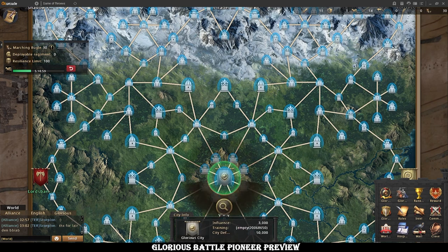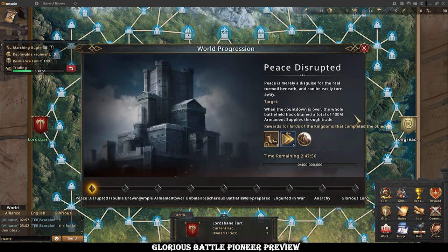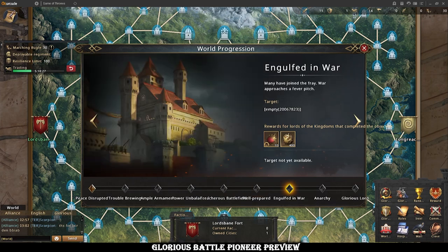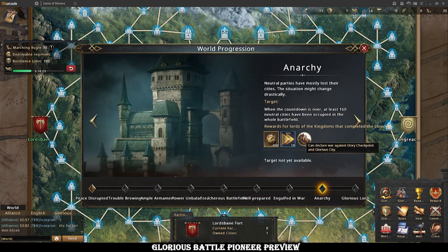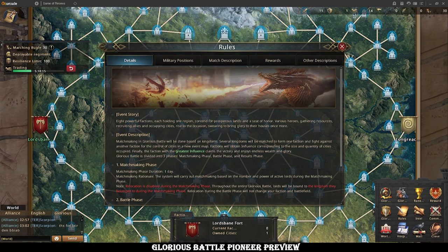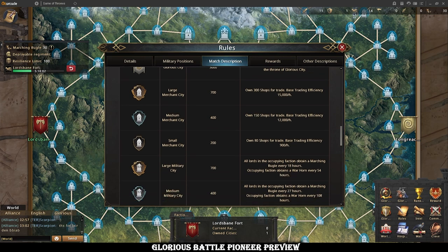The only thing that surpasses that is this big building in the middle, which I think is fairly time-gated in terms of access to it if you look at the world progression. It makes it seem as if you can obtain the next stage through milestone rewards, but it seems like it's probably time-gated — like Battle of the Long Night — where it says it's milestone-based but it's actually just time-based. On the night stage here you could declare war against Glory Checkpoint and Glorious City, and there's the big city for 3,000 influence — by far the highest influence you can get.